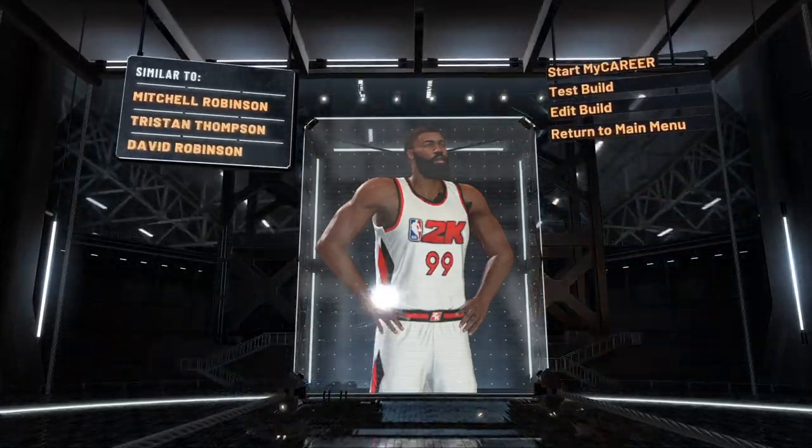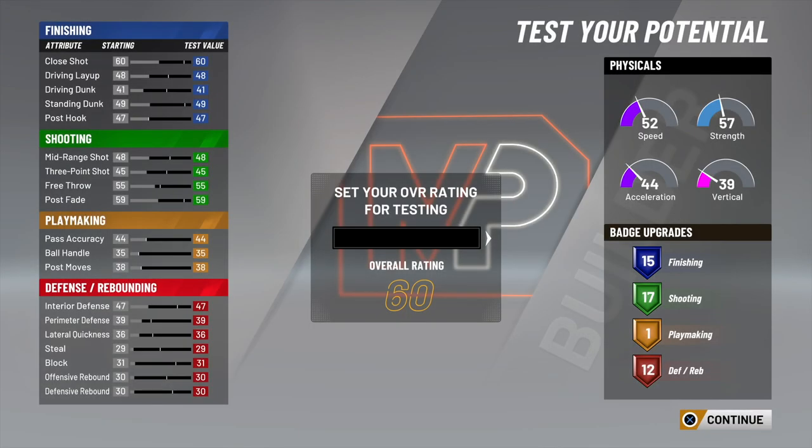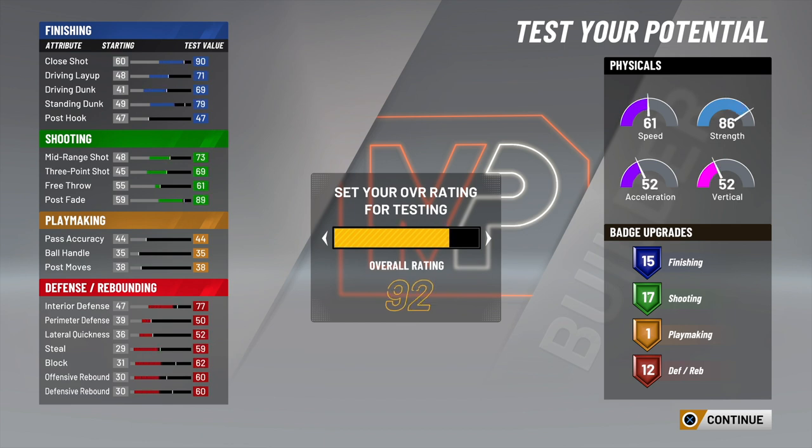Defense is in the 90s on this build — with max wingspan and max weight. This is a sleeper build. I know y'all always see a lot of glass lock builds, but you really don't see that many paint defenders. So this is a way you can make a paint defender where people are probably gonna sleep on you.